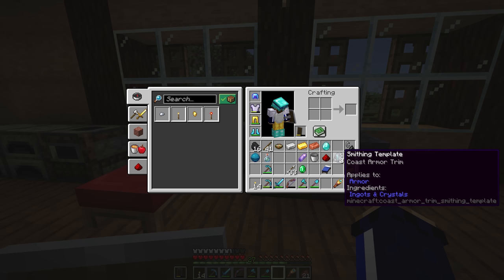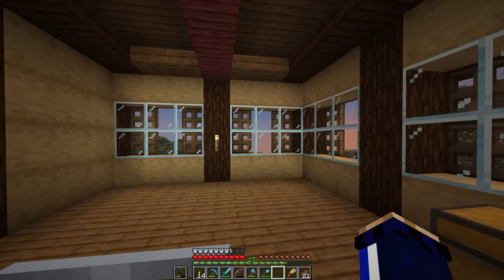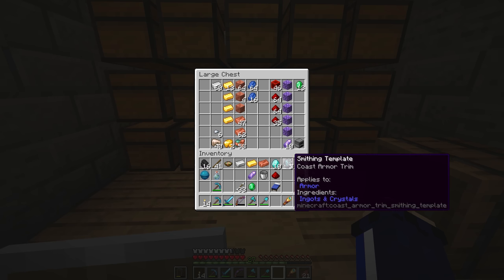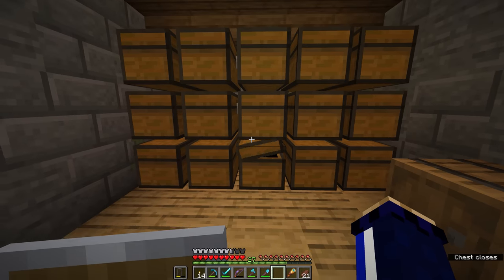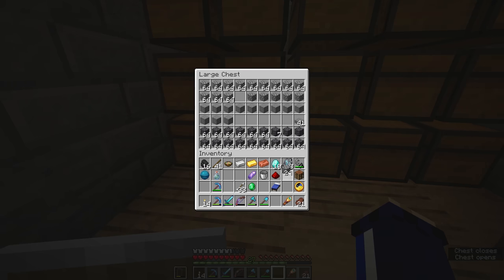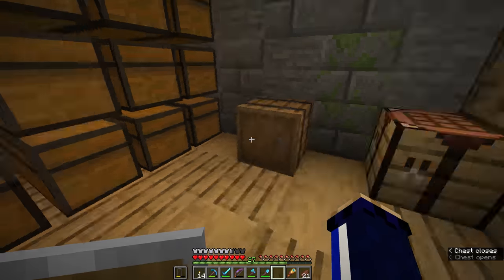The coast armor trim was consumed by that process. So naturally, with these being items that you have to go out and find in shipwrecks, there are going to be a limited supply of them, and it's important to know how to reproduce them. To reproduce any armor trim, we need some diamonds, a smithing template for the armor trim, and a block of material that resembles the material the armor trim itself is made out of. For this coast armor trim, it looks like a piece of cobblestone is going to fit the bill — the crafting recipe requires the smithing template, the piece of material, and seven diamonds around the outside. That pops up as two items, meaning this smithing template just gets duplicated.